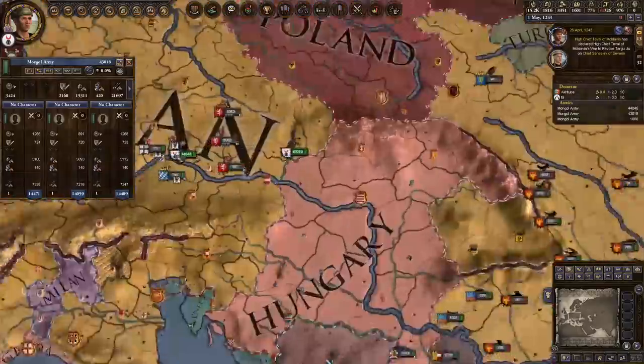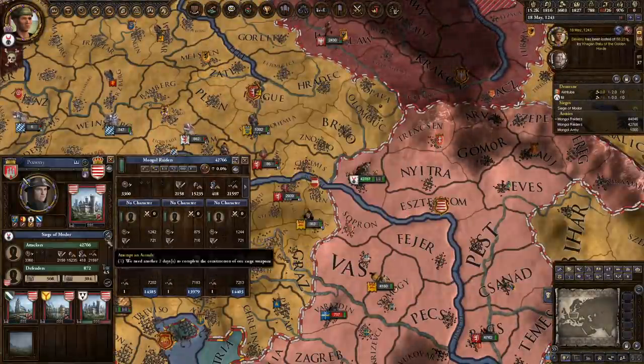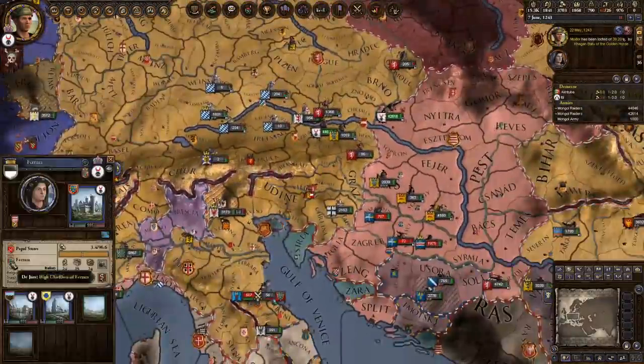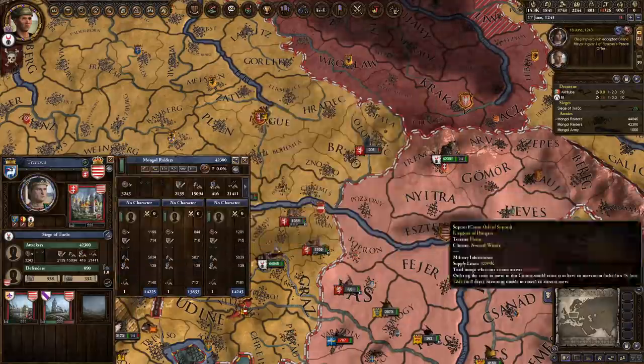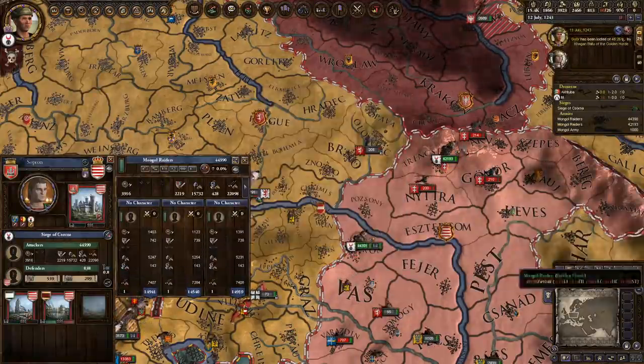As you can see, I have the piety necessary to reform, but not the religious moral authority. What I will do now is just go around and plunder, because plundering any church means you get an additional 1% in moral authority. You want to reach 50. I was at 46, very close. If you're lower, it just takes more plundering. Either way, you will be in a position of easily reforming Tengriism.